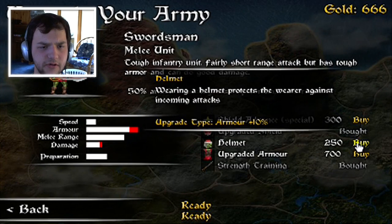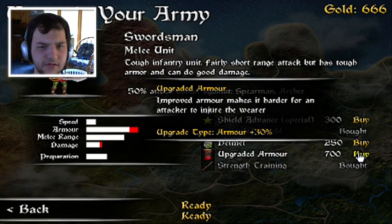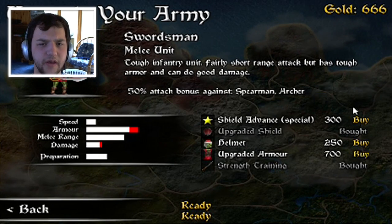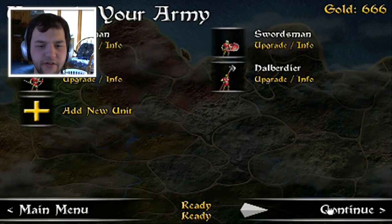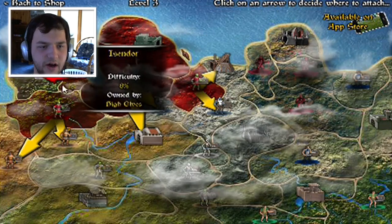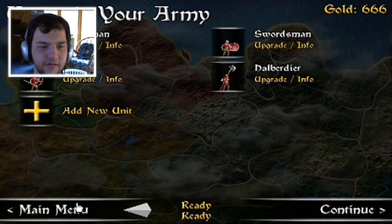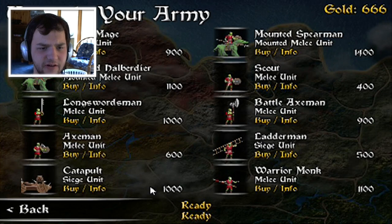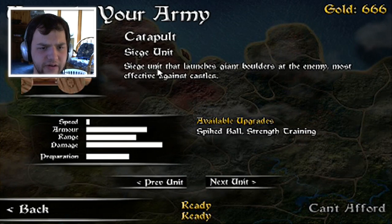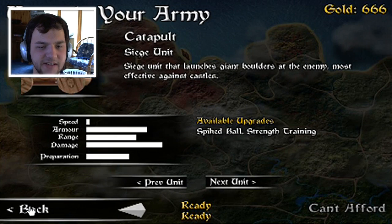What else should I get you? It'll protect the wearer against incoming attacks. I can save enough money for the armor - I can do that. Add a new unit: five hundred and a thousand. Launches giant boulders at the enemy, most effective against castles.